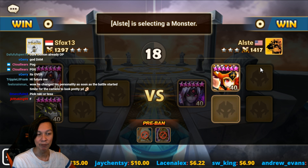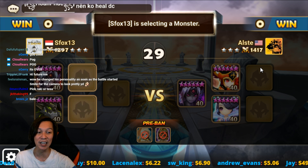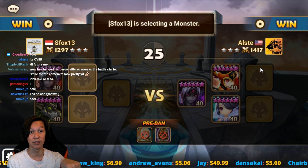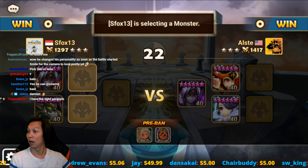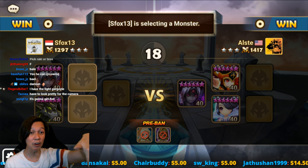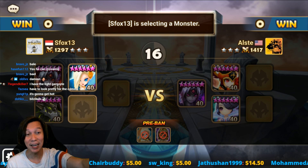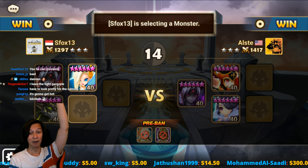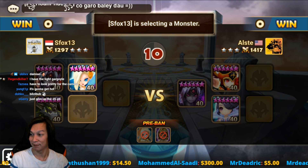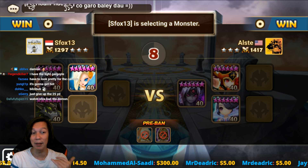Fire versus Dark Demon, and then Allstate securing the Speed Leader as well as Beta. There's a lot of revives! There's three revivers here — Vanessa revives, the Dark Demon revives, and Beta revives.